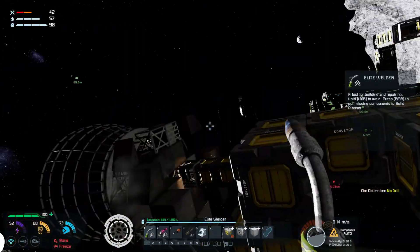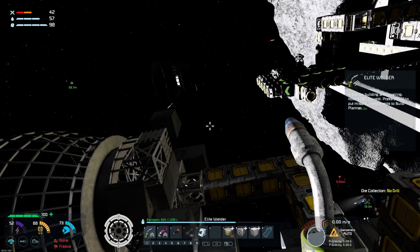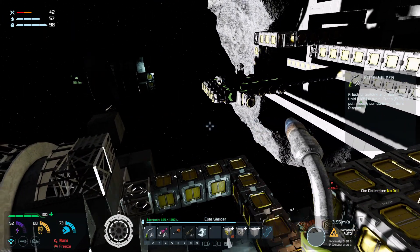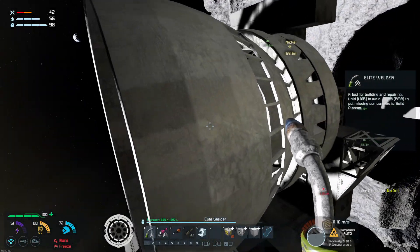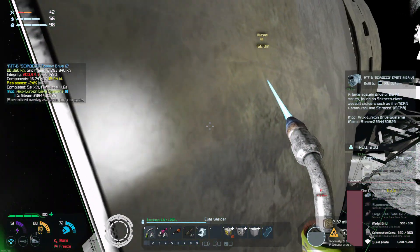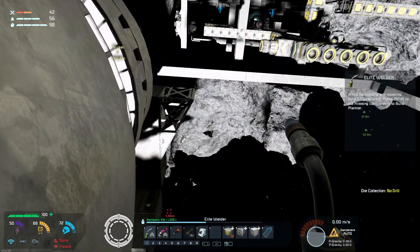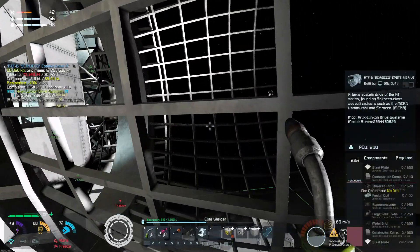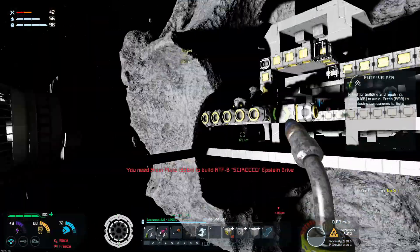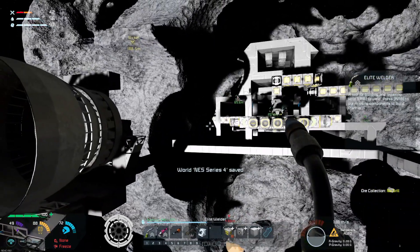What we can do is, once we've welded this section, we can turn the full projection on. That way — dig out the area we need, park ourselves, and then turn that projection back to build only, and then start building out the rest. Or at the very least, the amount that we can get. I'll use my hand drill — with my bare hand.